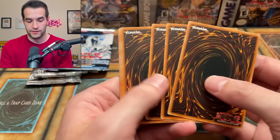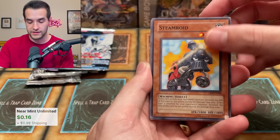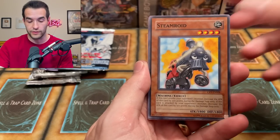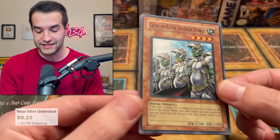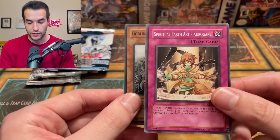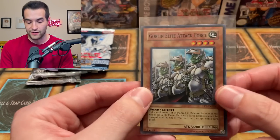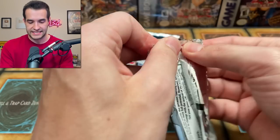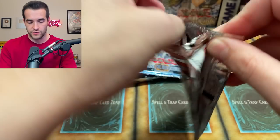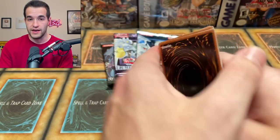Two Cybernetic Revolution, one Elemental Energy, one Shadow of Infinity, and one Enemy of Justice. Let's start off with the first Cybernetic Revolution pack. Battery Man C. Jetroid with the Tadpole. Steamroid — always kind of a decent card, gains 500 attack, 2,300 when it attacks. Deathfrog. The Spiritual Fire Art Kuranai — not bad either. A rival appears. And a Goblin Elite Attack Force — that's a Super Rare right off the bat. With a Spiritual Water Art Kuregane. The Goblin Elite Attack Force — it's just worse than Goblin Attack Force, worse attack but better defense. Glad that we actually got a pull.